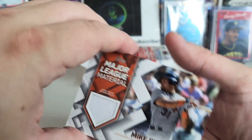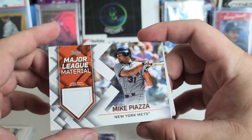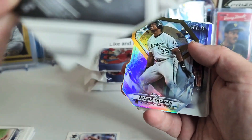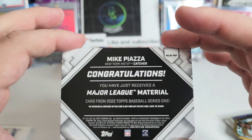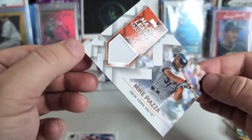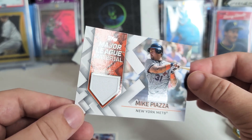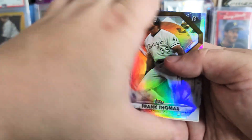We just pulled a relic out of a fat pack — a value pack — that's pretty rare. I don't think I've seen that before, but I will take that, that's cool. It's not numbered or anything. Let's take a look — it's a Major League Material relic, not from any specific game, event, or season, so that's a little disappointing, but still pretty cool. I wasn't expecting to pull a relic out of here — pretty rare pull.